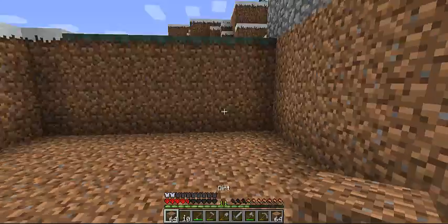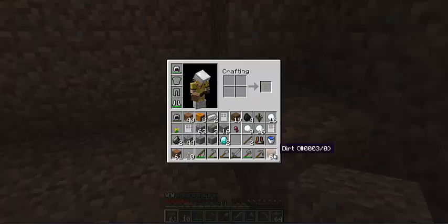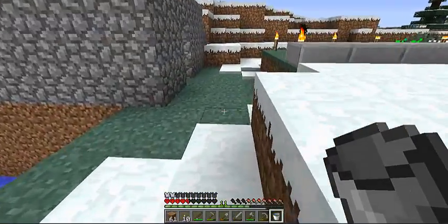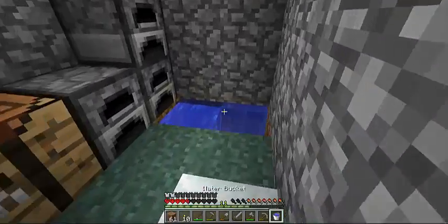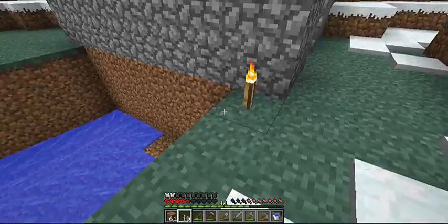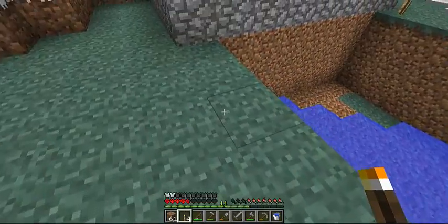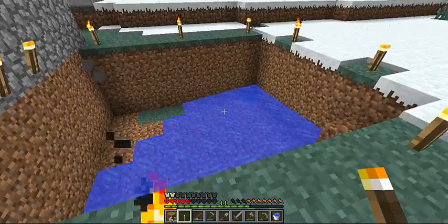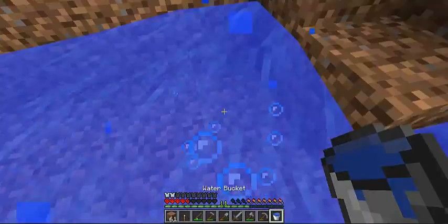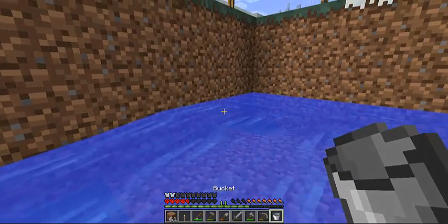Why am I replacing all the grass blocks? Kind of being stupid there. Let's fill it with water. We're going to fill it all up. Maybe we should start with some torches — we have to make sure the water does not freeze. I haven't looked up the range for torches to stop the ice, so we're going to have to test around with it a bit. But I'm sure that's fine.